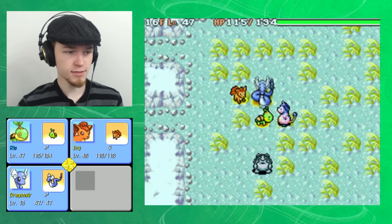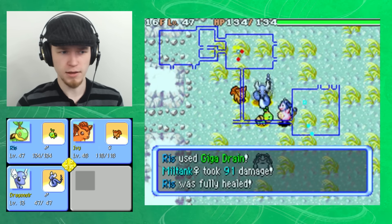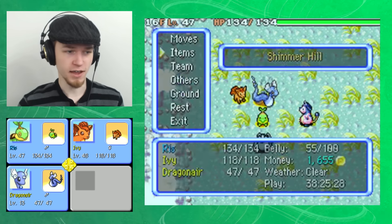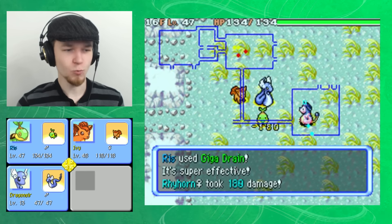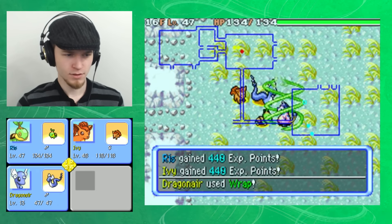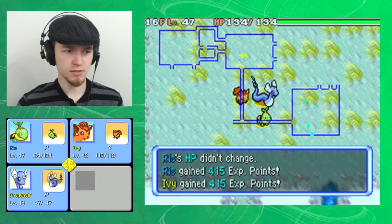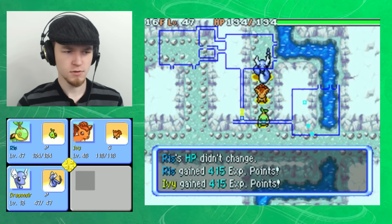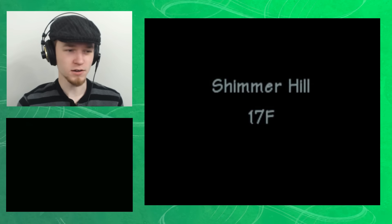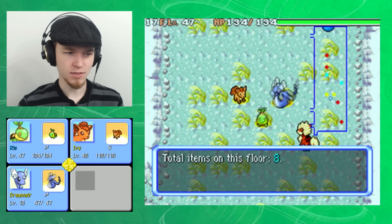Why did Rock Blast not do that much damage this time? I'm not really upset, but it did 25 a hit in the monster house and only like 8 or 9 here. It's like the game just wanted me to suffer during that house. Also I just realized I missed the stairs down there, so I'm heading back. I think I thought that was an item, so I kept walking — sometimes it's hard to tell on the little map the game provides.